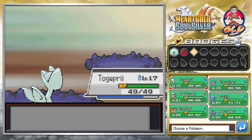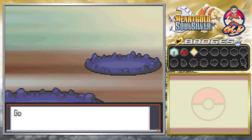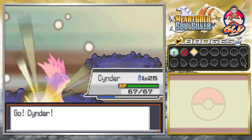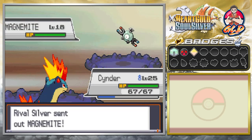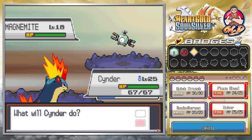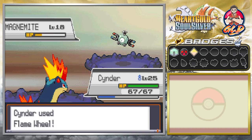Silver sends out Magnemite, so we switch in Cyndaquil. We go with a Flame Wheel attack and Flame Wheel does its thing — Magnemite is no more.